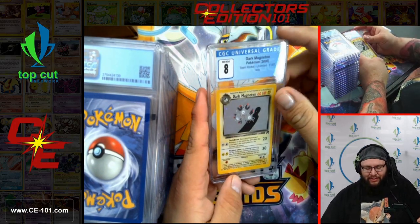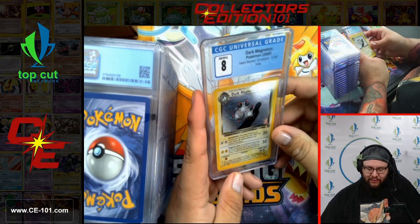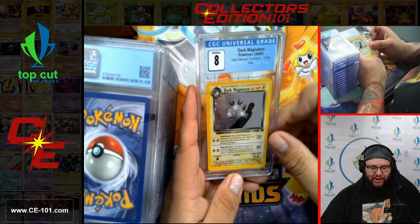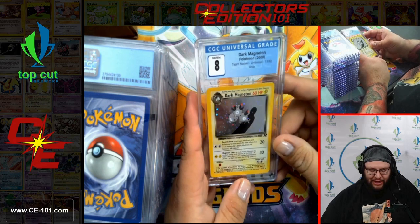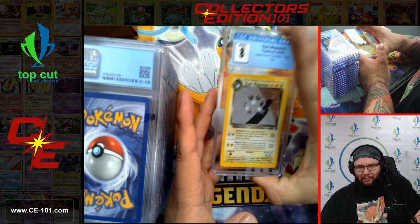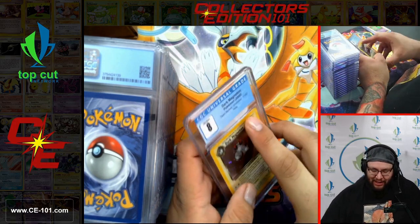Moving on to the next card — Dark Magneton. This is by far my favorite foil from Team Rocket, just because of the simplicity and the amount of shine. So many awesome swirls — it's got a little swirly in it too. I could stare at this foil all day. If I could even get this foil and put it as a wallpaper in my house... my future spouse would definitely kill me.